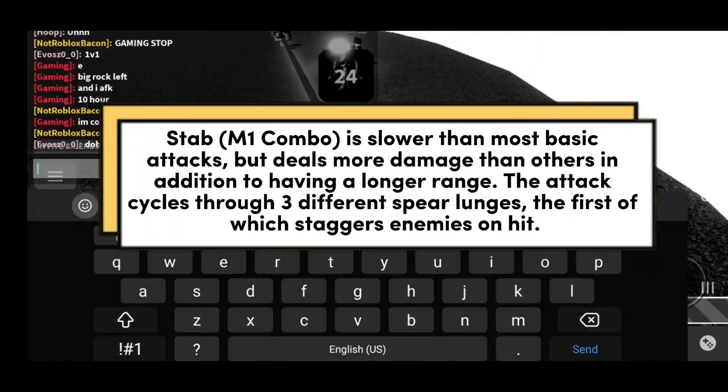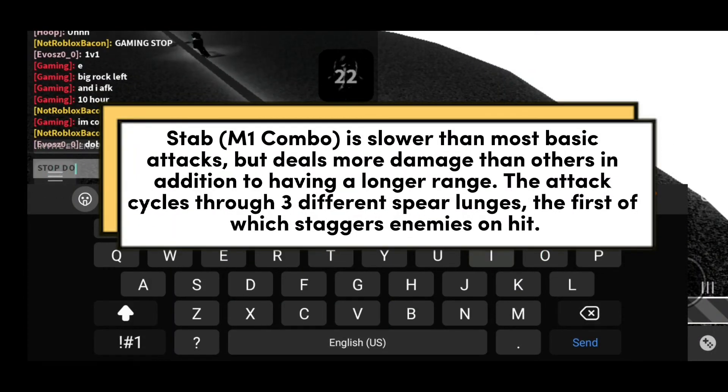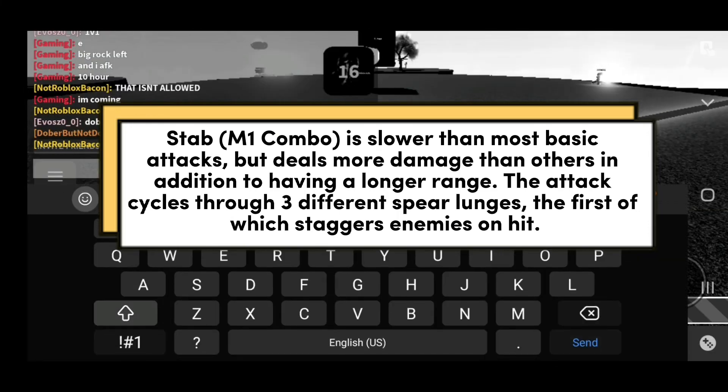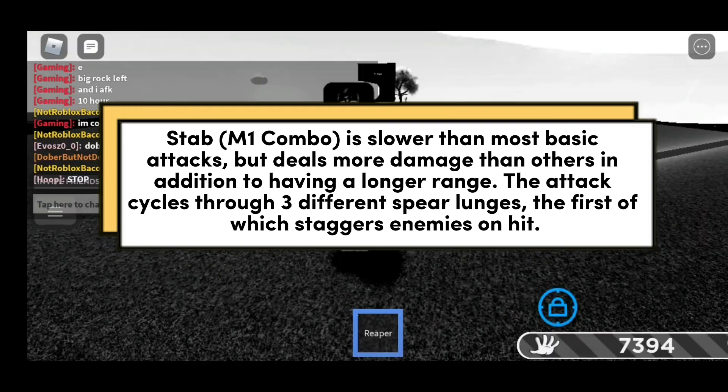The Stab M1 combo is slower than most basic attacks but deals more damage than others, in addition to having a longer range. The attack cycles through three different sphere lunges, the first of which staggers enemies on hit.